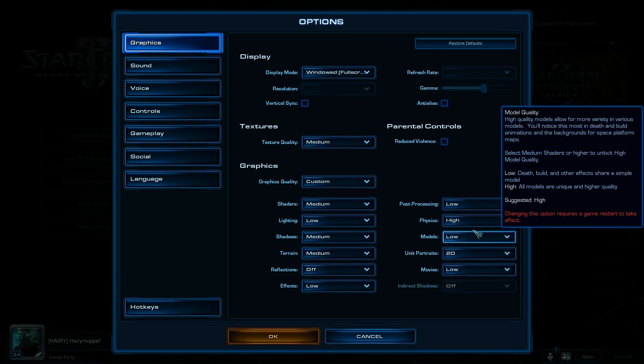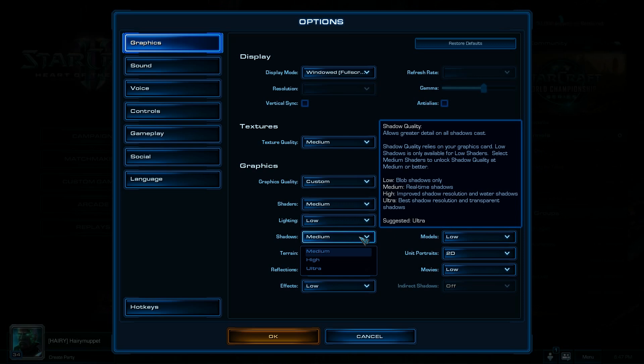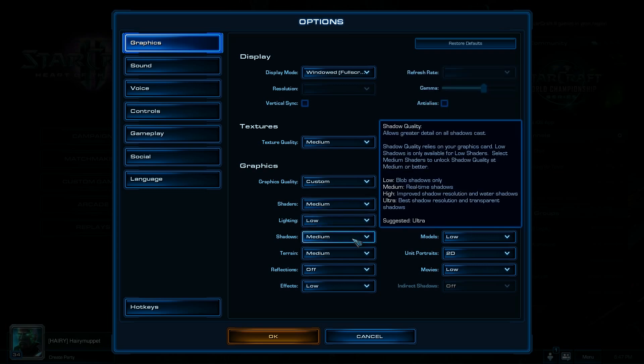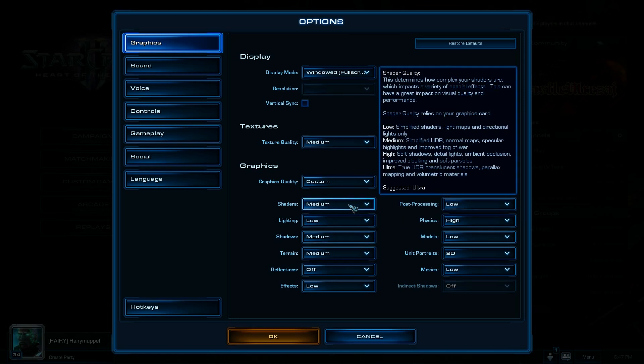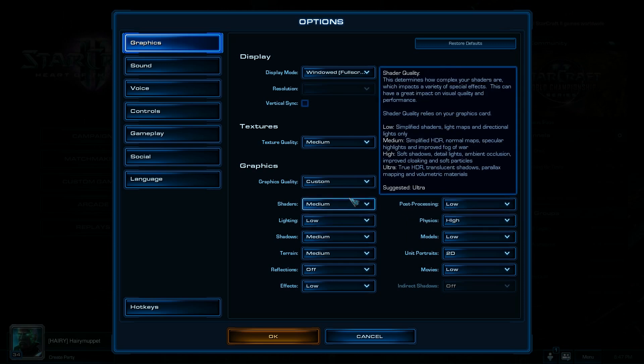Physics really doesn't matter — we can turn that to high; it's just dependent on your CPU, not your graphics. Shadows actually does affect your FPS quite a bit, but we can't set it to low without changing shaders to low as well. So if you set shaders to medium, shadows has to be medium too. There is a way to turn shadows off even with shaders at medium — it's in the guide. You go into a variables.txt file in your StarCraft 2 folder and manually turn that off. Definitely go check that out.